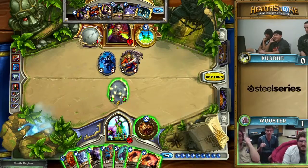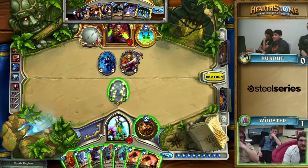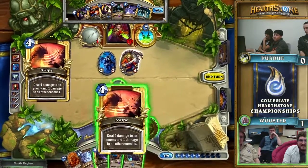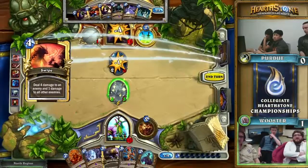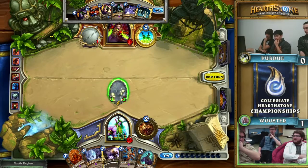That is a lot of damage on the Druid side as well. Double Swipe can threaten lethal — they can actually double Swipe here, clear the board, and cash in on the Shade now, just setting up lethal next turn. One Swipe on Greenskin, one Swipe on the face, and maybe even attack with the Shade. Since if you get Blade Flurried you don't have lethal, but attacking at 12 — I really don't like holding with the Shade; I don't think there's any reason to hold.